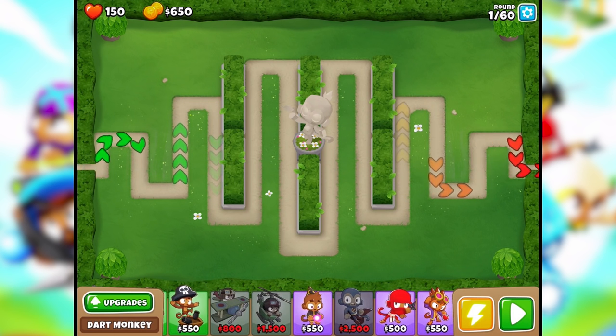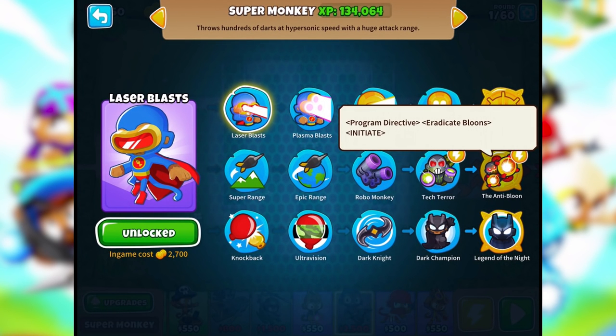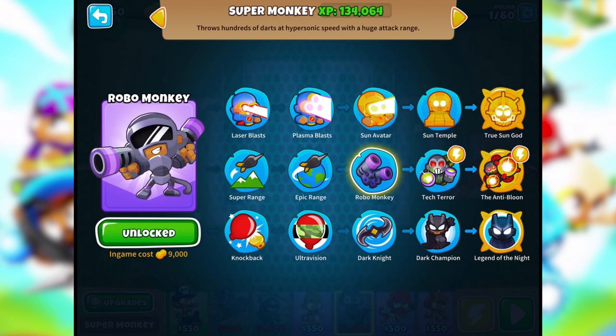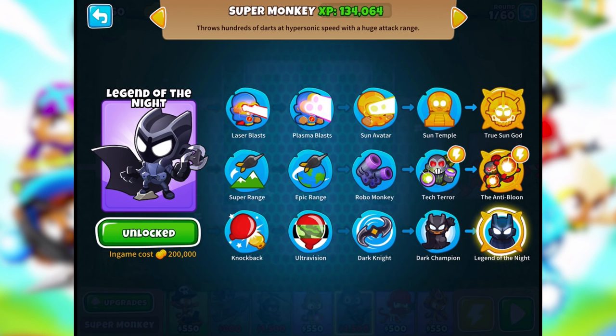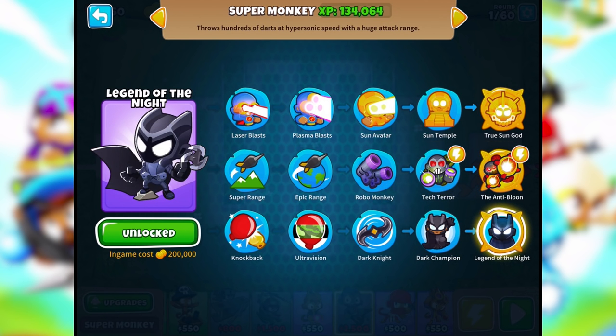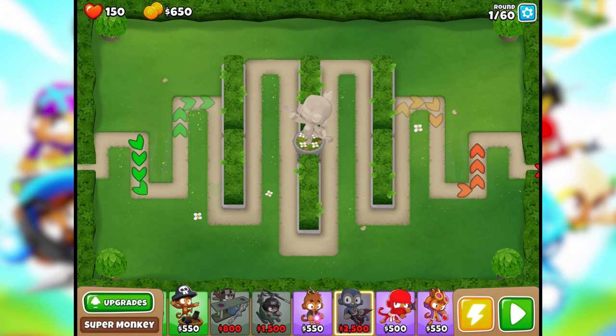If we look at the super monkey's upgrades and go down the middle path, we get the Anti-Bloon. That guy looks awesome - I would love to have him. He costs 90,000 though, these are all pretty expensive. I did get the 200,000 out, so maybe I can get the 90,000 out too. This stage is constructed a little differently - it doesn't really go back and forth, so we're gonna have to be really careful.